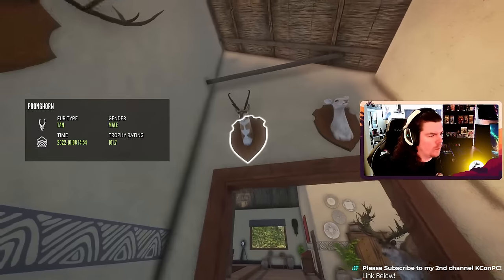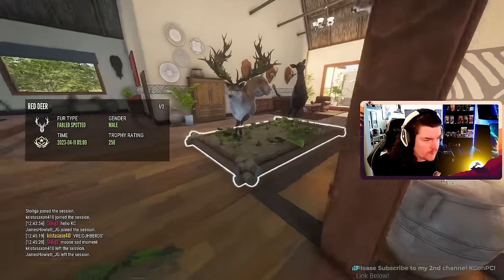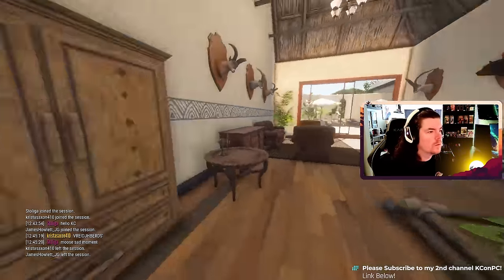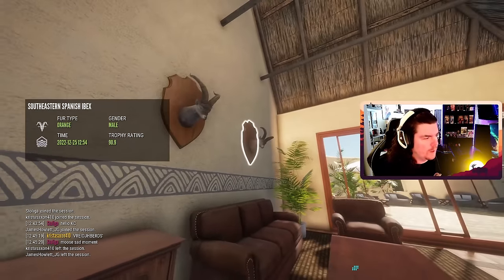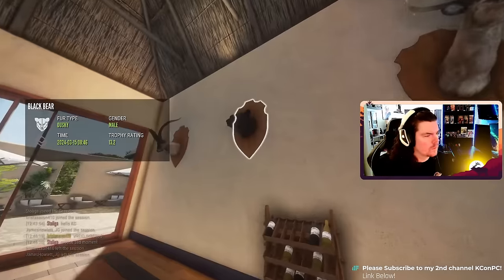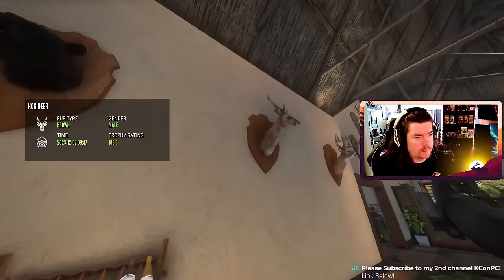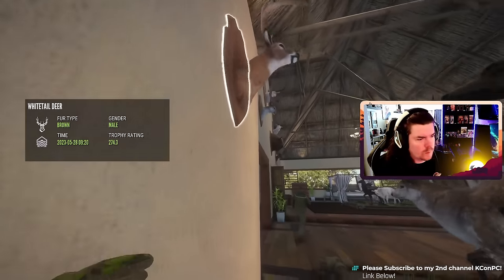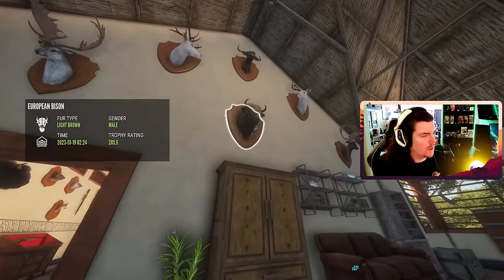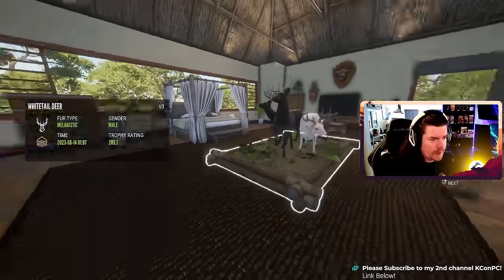Diamond gray fox, leucistic collared peccary. Mela European bison, albino whitetail. Diamond pronghorn. Another great one red deer with the mela. Bunch of diamond ibexes. Tiny male black bear. Diamond hog deer, diamond whitetail. Diamond fallow, albino rocky elk, diamond Euro bison. Diamond banteng, albino rocky elk, diamond fallow.